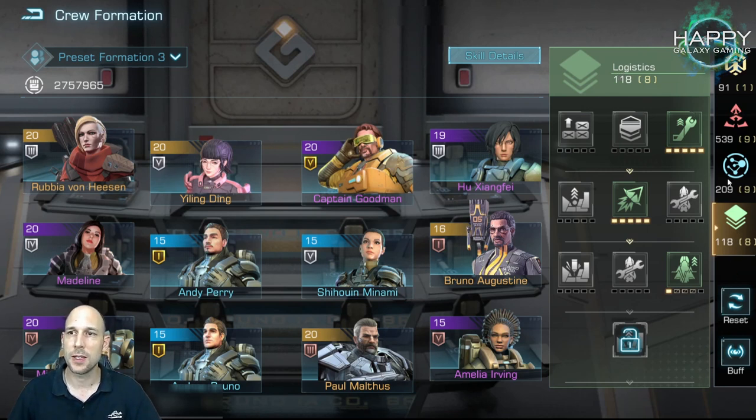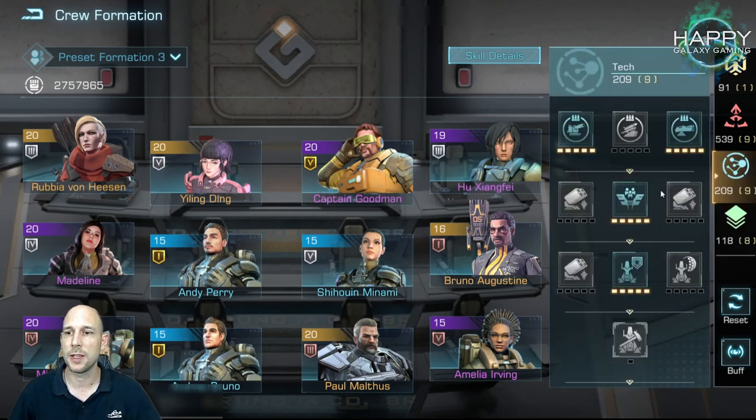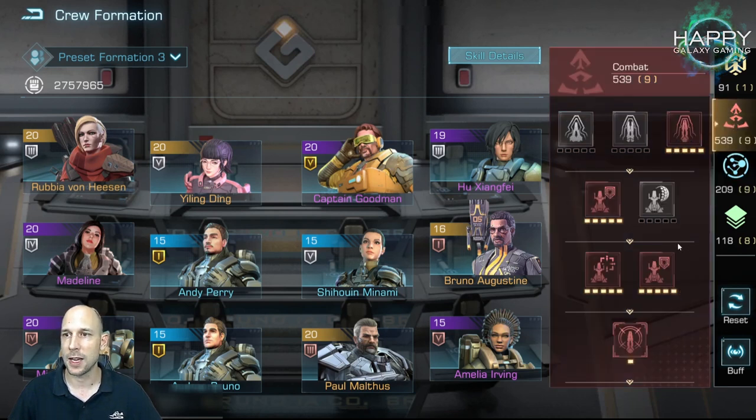If you're going to build a crew setup for resource gathering, logistics will probably be your best friend. If you want to build a setup for PvP or PvE, you will either go with tech or combat. I went with combat.